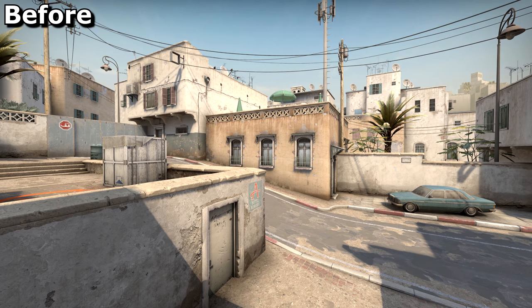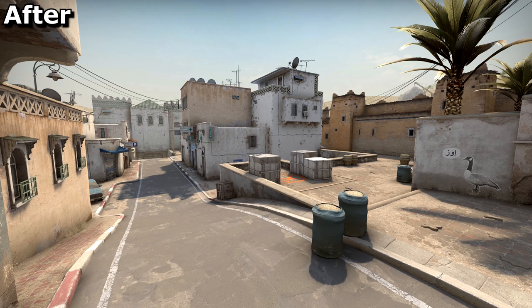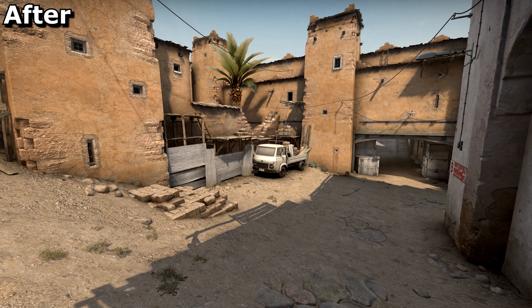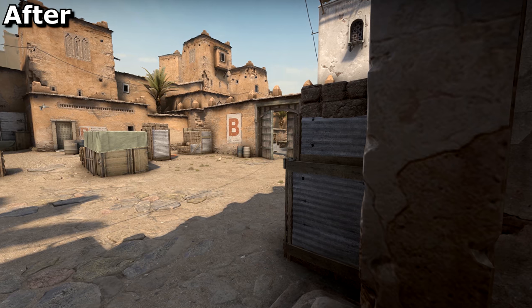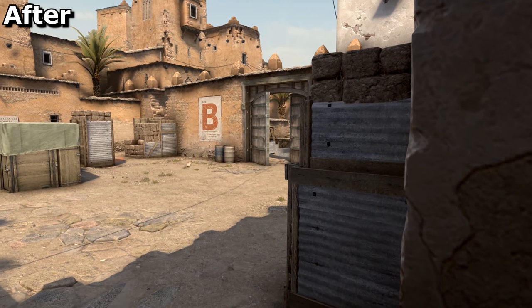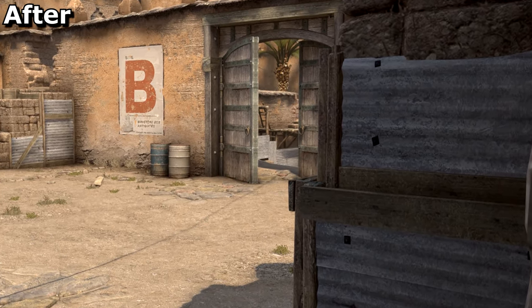The windows on the slope at A have been made smaller and higher up so their heads poking over the wall won't be disguised by them. And the cover next to the truck in middle has been simplified by having more panels added. This is obviously connected with the change to B's double doors, since Valve are now expecting this to be a viable sniper position. Finally, people guarding mid will have yet another thing to worry about.